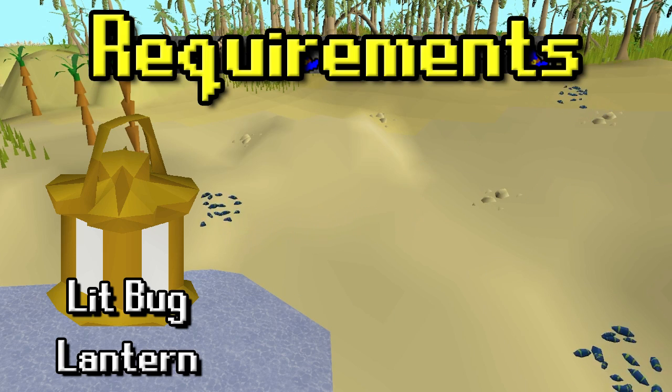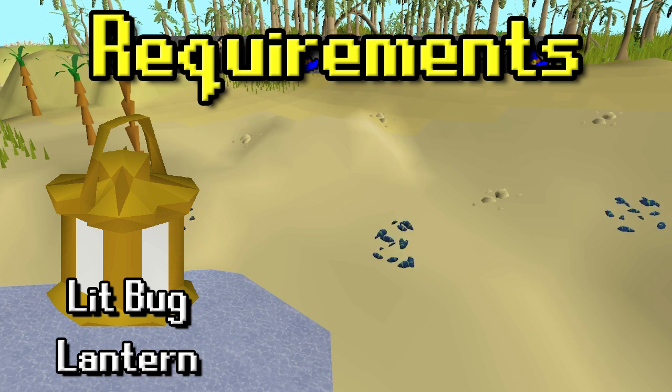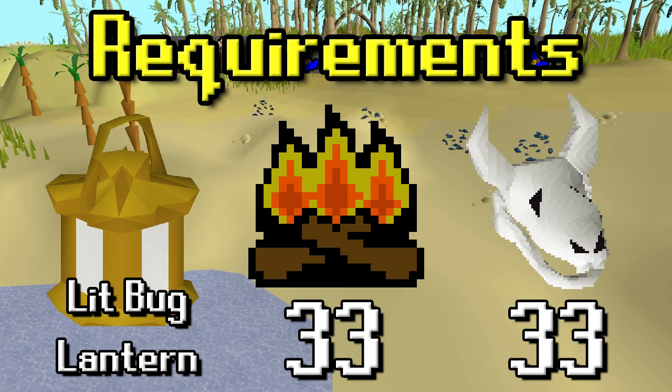For the requirements, you will need a lit bug lantern. To get this you'll need 33 Firemaking and use a tinderbox on an unlit bug lantern. Beyond that, you will also need 33 Slayer to kill them in the first place.